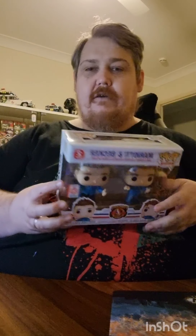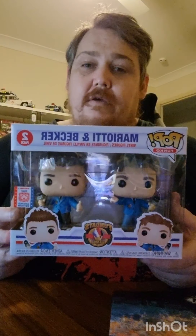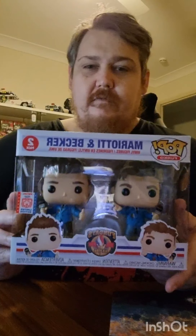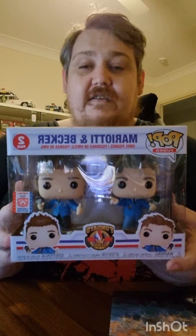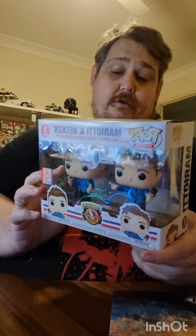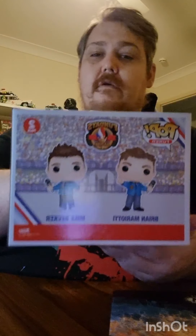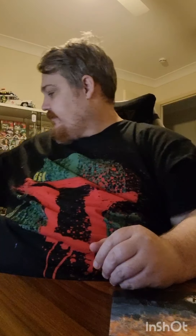Next up we have the two-pack. This is one of the actual first two-packs I've got, so yeah. Brian Moriarty and Becker - I guess you get them because they're the faces of Funko pretty much. So two-pack with Mike Becker and Moriarty. Rock'n'Roll always has a go at Moriarty and he's here, so that's pretty funny.